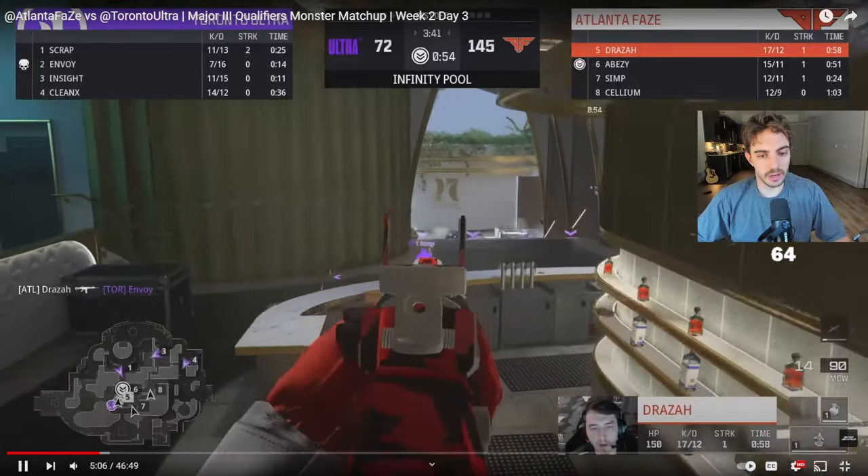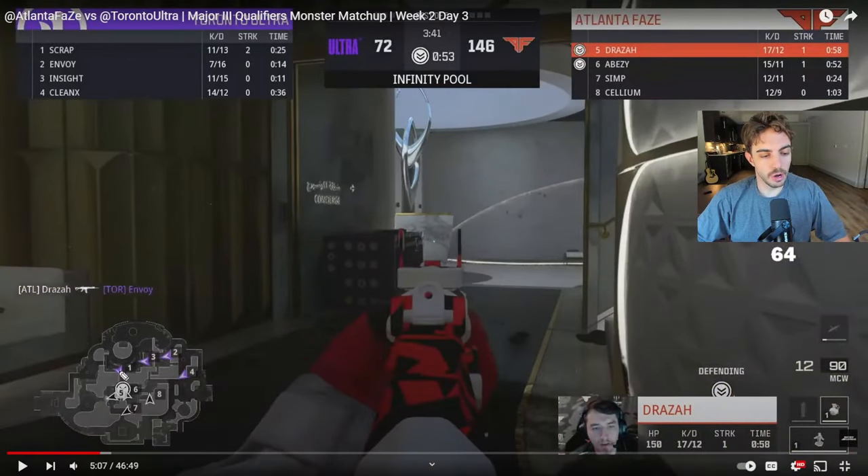Draza gets a free kill, breaks the hill, three down. The last guy is alive mid stairs. Now you can start soaking the hill. Based on positioning, Draza is technically playing for a spawn here because he knows it's a possibility they can spawn reception. Chances are, given where they broke from, they were probably going to spawn P2 — but you never know, especially with number eight pushed out towards the platform.